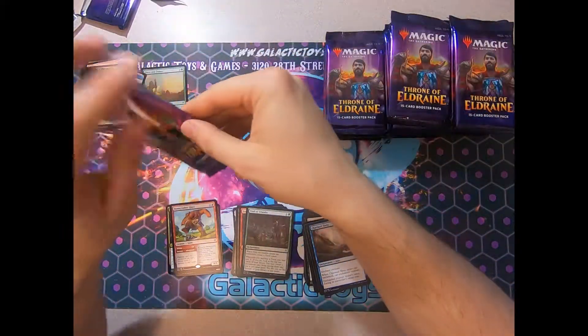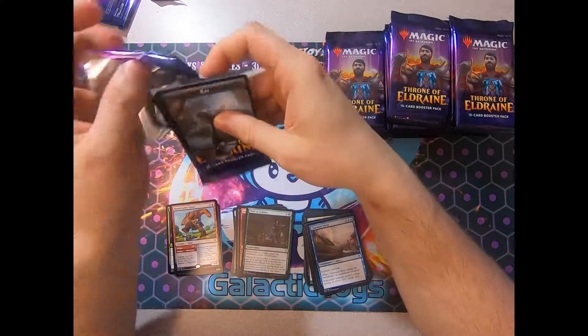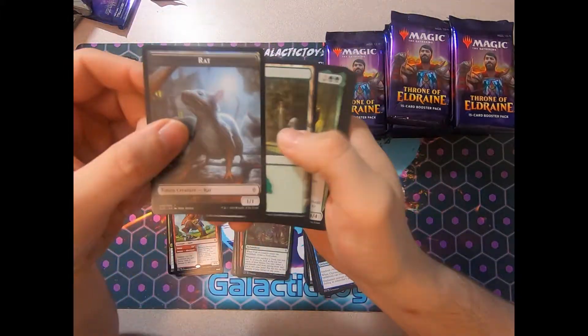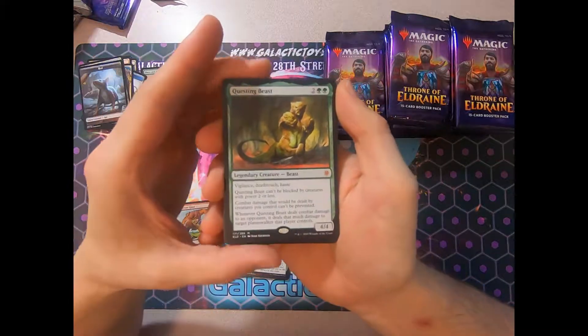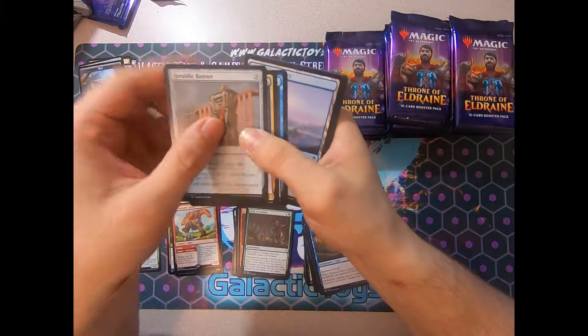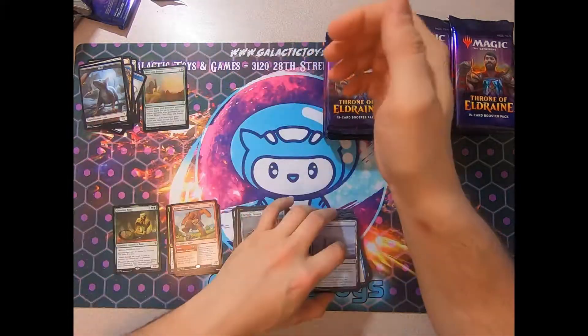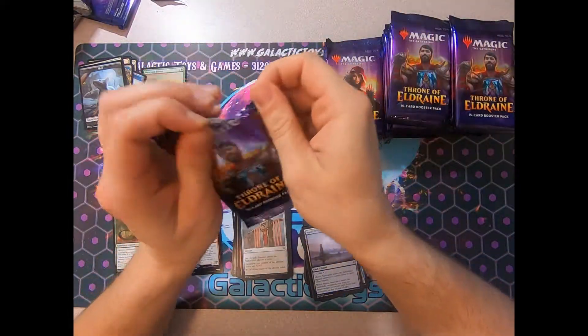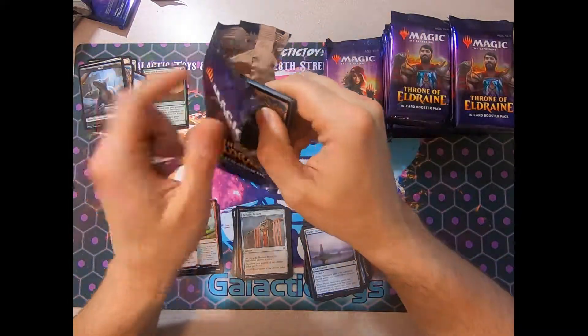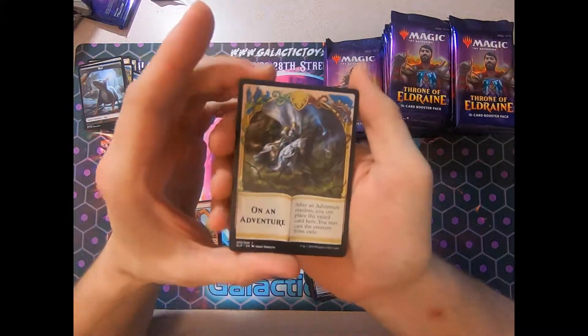Hope everybody's having a great week. Just trying to batten down the mizzenmast and learn as much about this set as we possibly can. Our first mythic: Questing Beast. Solid mythic. Seven, eight bucks. Hopefully it stays around there and doesn't do the deep dive after prices stabilize when everybody figures out that half these cards aren't playable.